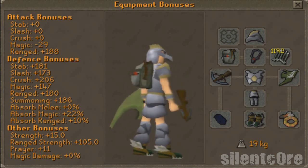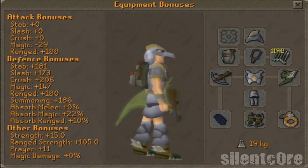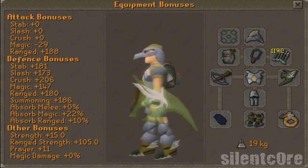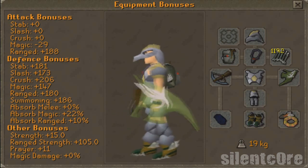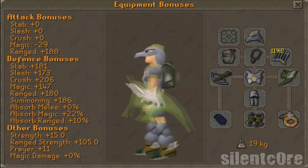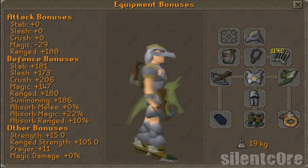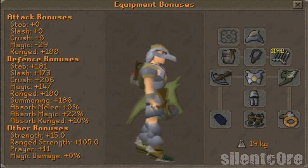Alternatively you could use other bolts such as ruby or broad bolts if you can't afford diamond, but you should try to get through the fight caves as fast as possible, so it really is worth trying to get some diamond bolts. Some people suggest using broad bolts up to Jad and then switching to diamond bolts at Jad, but I wouldn't advise it because that wastes an inventory space which could be used for another potion. Take a thousand bolts to be safe — that will be plenty.